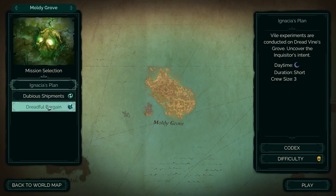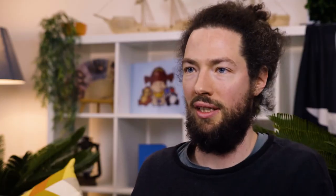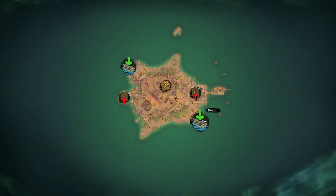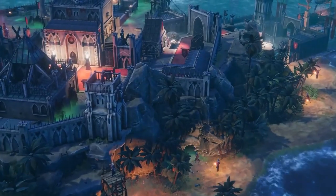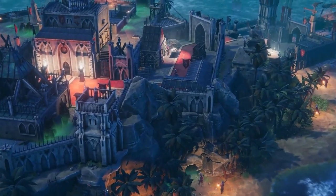We moved from a linear mission order and linear story to an open structure. It's up to you which island you want to visit first, which mission you want to tackle. Every island is like a small sandbox — you choose: the beach looks very nice, I've never been there, I want to enter there. You go on your mission, complete your objective. Overall it's really up to you how you explore each island.